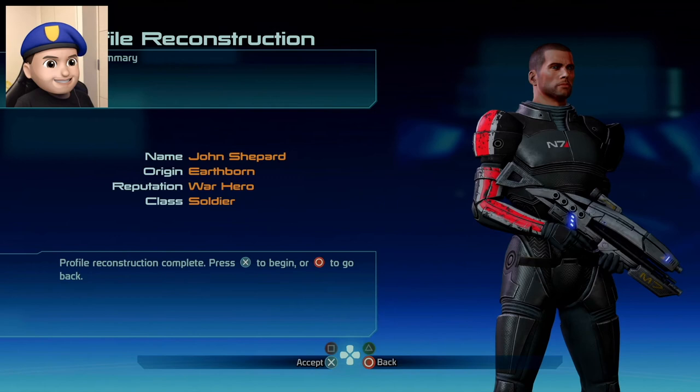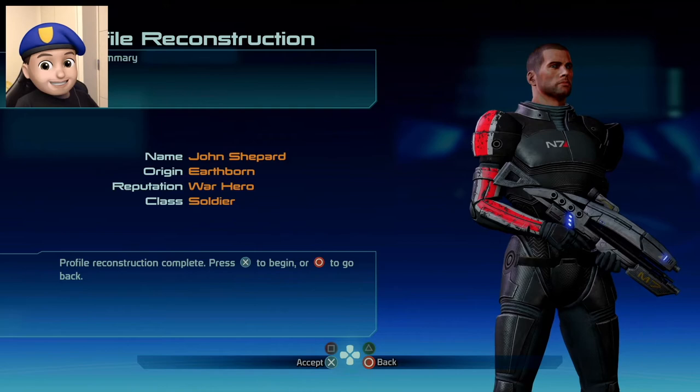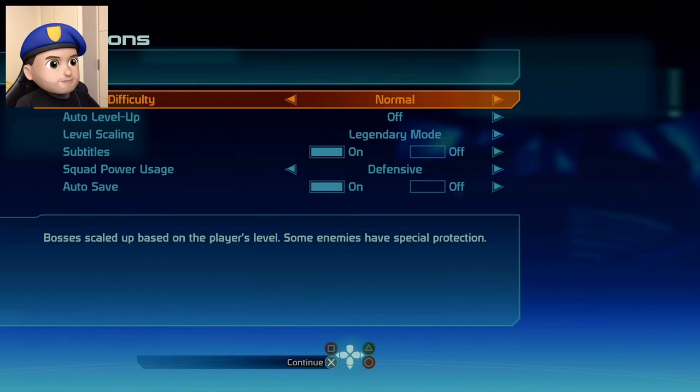Profile reconstruction complete. Name: John Shepard. Origin: Earthborn. Reputation: War Hero. Class: Soldier. I like it. Let's begin our adventure. Once you confirm your character is complete, you will be unable to change any settings. Confirm. Identification confirmed.